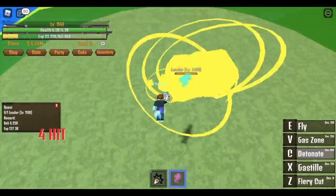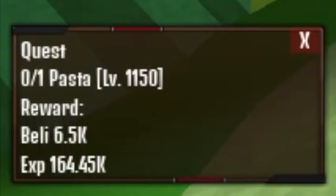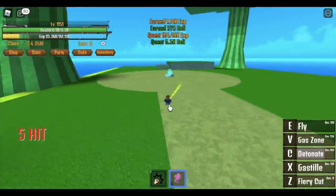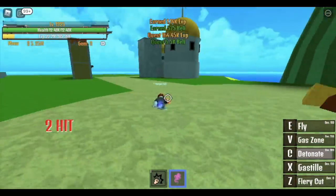Our next mob is the pacifista — or pacista in this game. At 1150, our damage is so high now. We're gonna take advantage of the fastest spawn of the pacista and level up here until we reach level 1325.